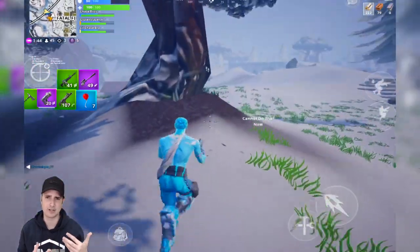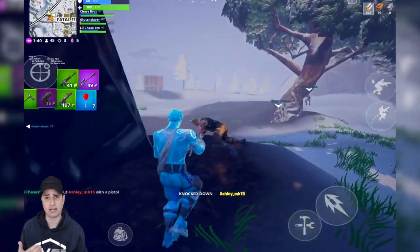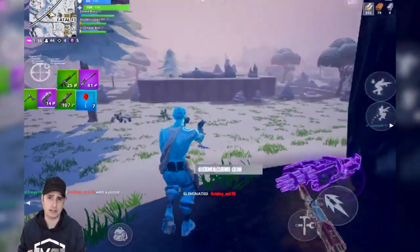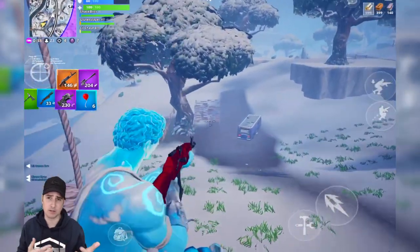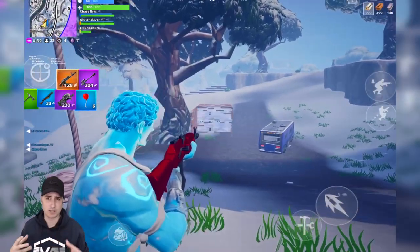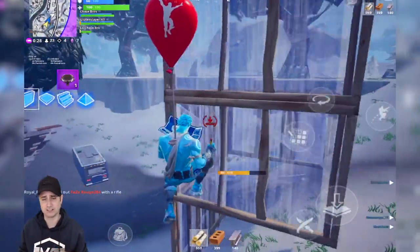One of the struggles from the beginning is how do you take a PC and console game and bring it to mobile? Especially a game like Fortnite — above and beyond a normal shooter, you have the ability to build, to get on vehicles and fly around the map, and you have an inventory bar with different items. Integrating all this on a flat screen with no buttons is very difficult.